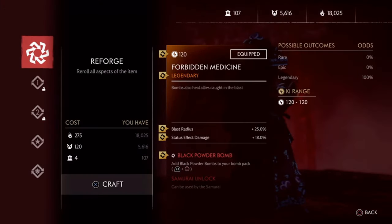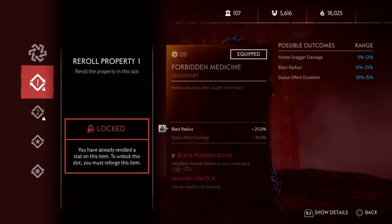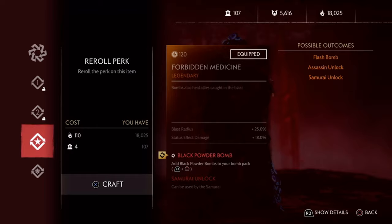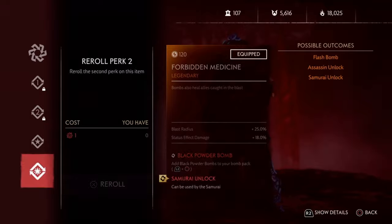For Property 1, you need to have Blast Radius. This ensures you cover a wide area of effect. For Property 2, you can either have Status Effect Damage or Duration. I have chosen Status Effect Damage to ensure the bomb provides both damage and healing. For Perk 1, Black Powder Bomb is a must — this will create huge damage similar to Sticky Bomb. For Perk 2, if you can get Flash Bomb it's an added advantage; else you can choose your own preference.